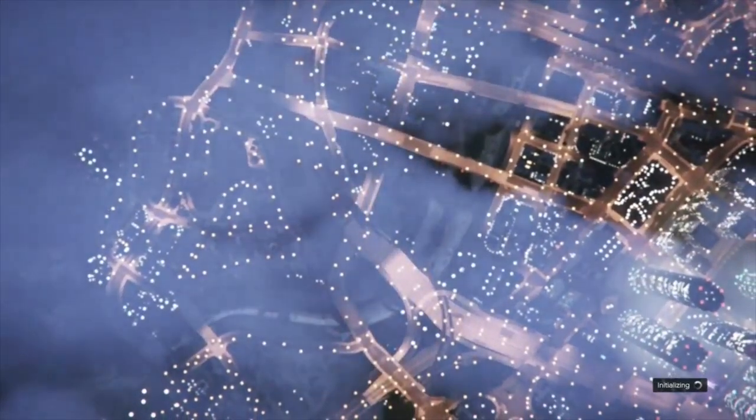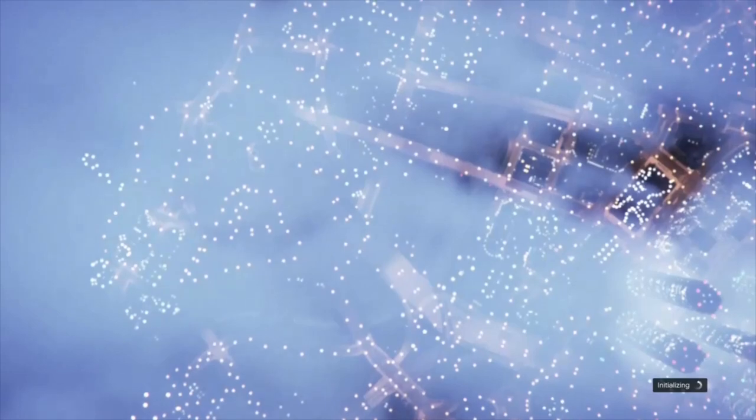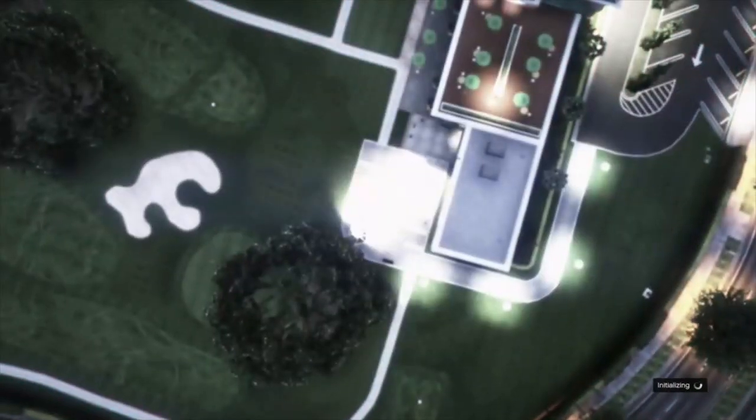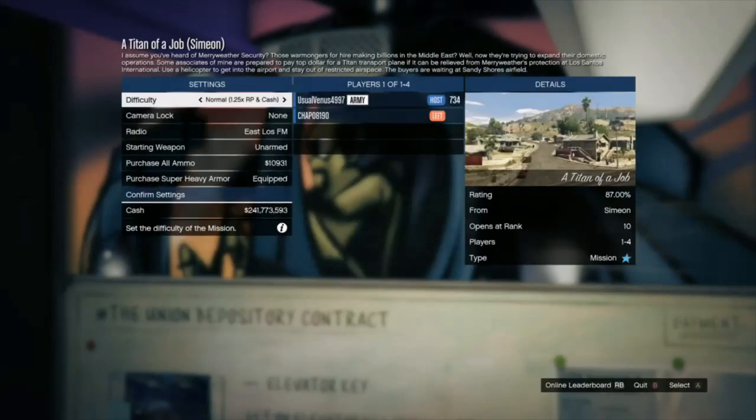When you load in, it should say Titan of a Job — Simeon. If it doesn't, you need to go back. Try hitting that pause menu and the letter A at the same time. It should never say Lester — if it says Lester, go back and try it again. So what we do is hold up the stick.